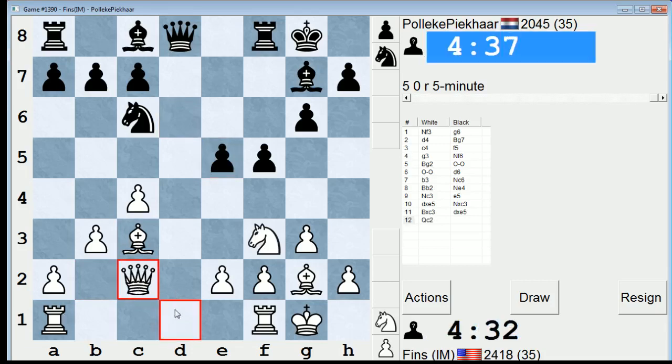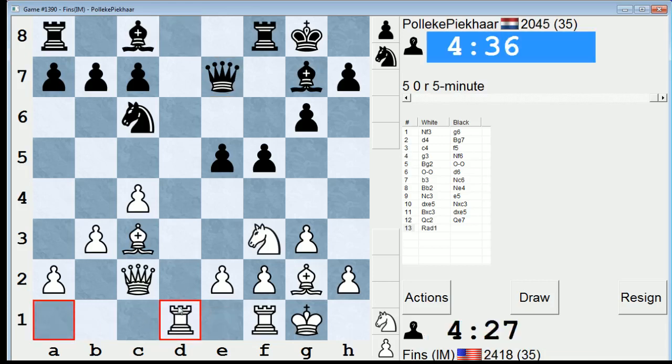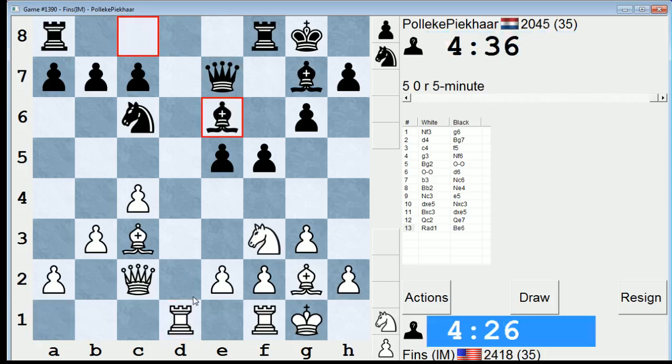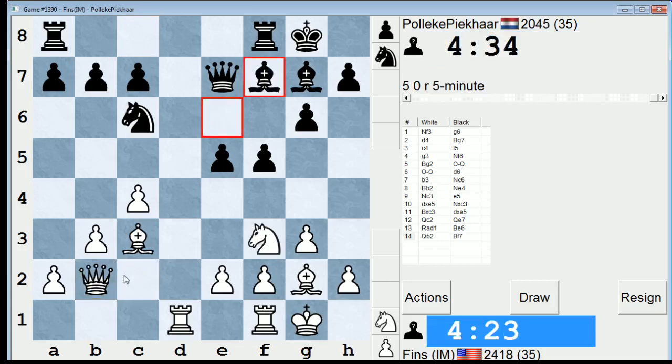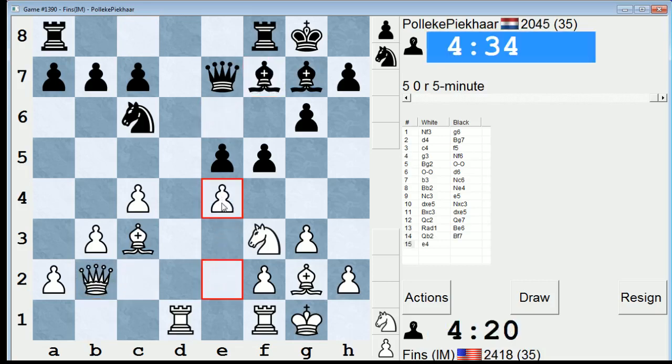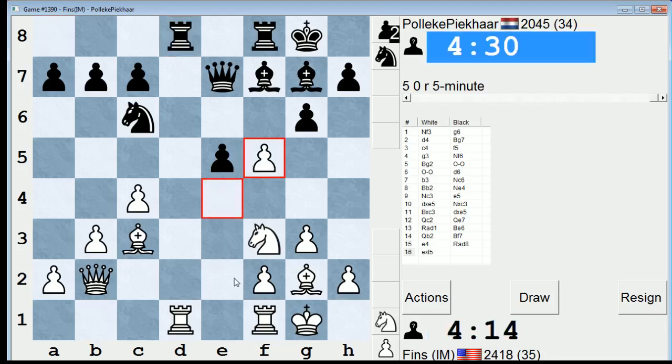Just intending to put a rook on D1. Maybe set up a battery — I think this is a nice battery for me. Maybe now E4. This E4 move is a good one in the Dutch if you're able to play it, because it tends to reduce Black's options with his pawns.